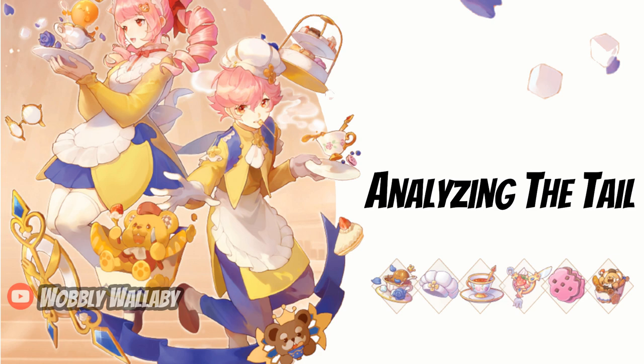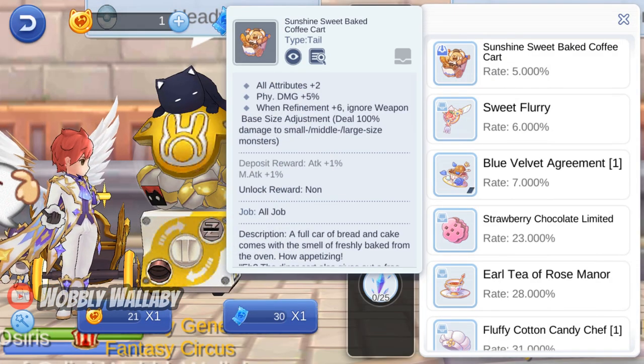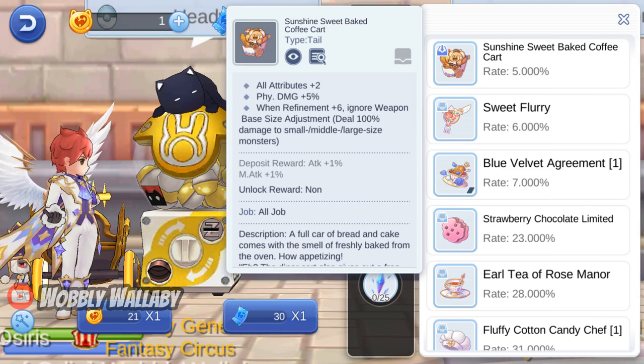First, I'll analyze its tail. This month's gacha is quite interesting due to its conditional effects. His name is also super long, so I'll just call it Coffee Cart. Coffee Cart provides plus 2 to all attributes, physical damage plus 5%, and when refined to 6, it ignores the weapon size penalties. If you can't refine it to 6, it's still a pretty good tail for new players, as there aren't that many good tails out there. Most good tails are gachas.